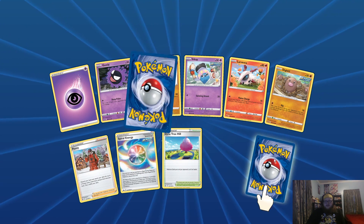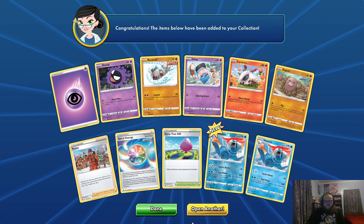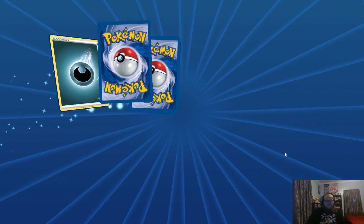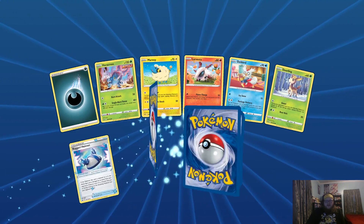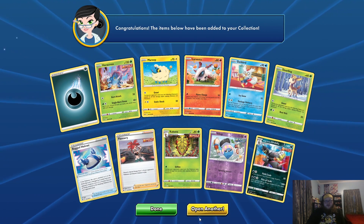Spheal and Zerud — I might end up just buying them with packs. I was hoping I could open a couple here today because I needed other stuff from the set too. If I can open at least one I'll feel good about it and we haven't opened one yet. Two Walreins in one pack — that's got to be a sign. Nope, just a Single Strike Urshifu.